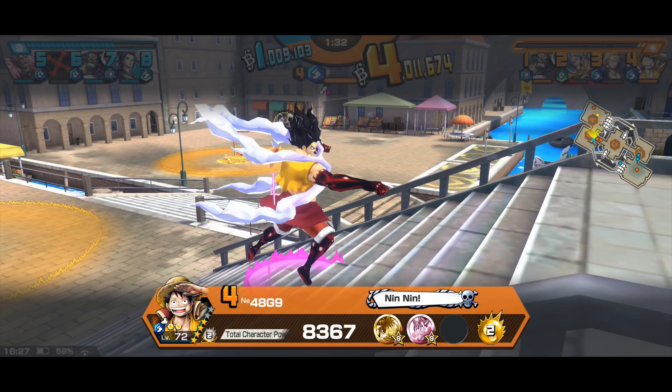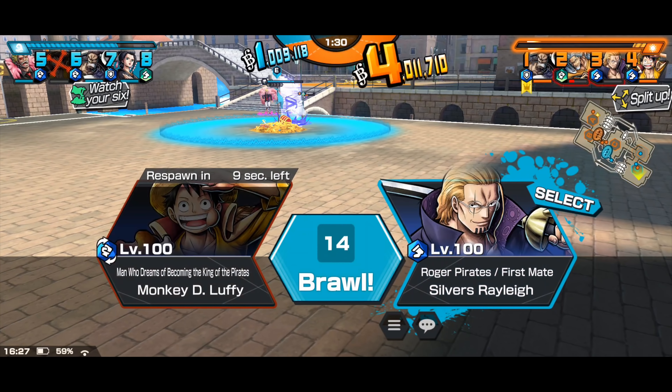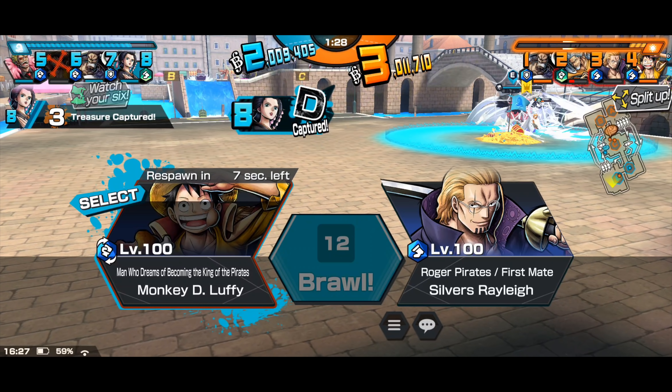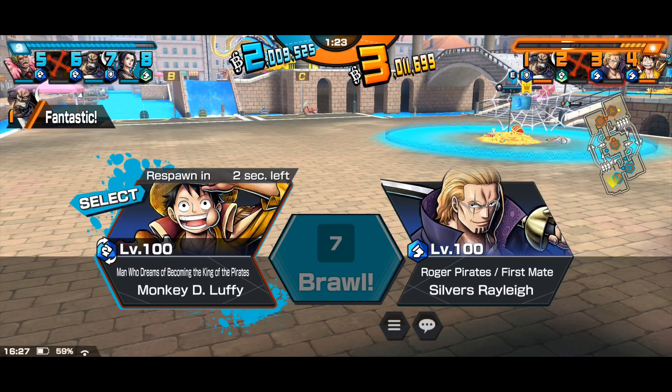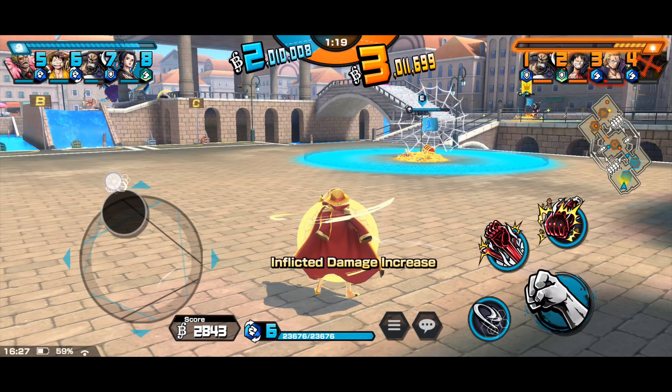I was sneakily attacked by the Ex Luffy player — even though that Luffy is only level 72 with team boost, my Luffy at level 100 Boost 2 is still really squishy and I didn't have much health left anyway, so I died.